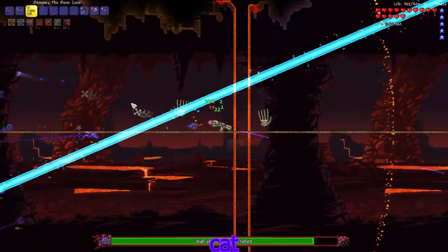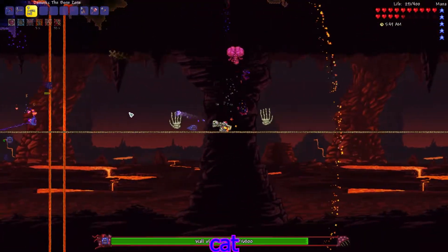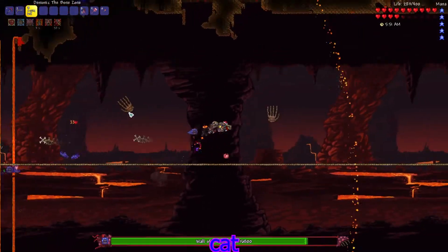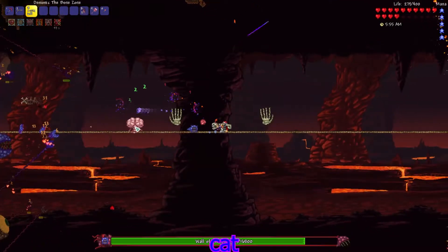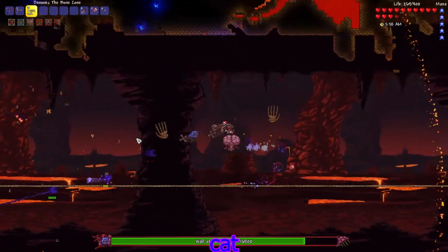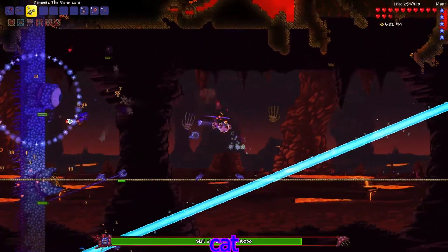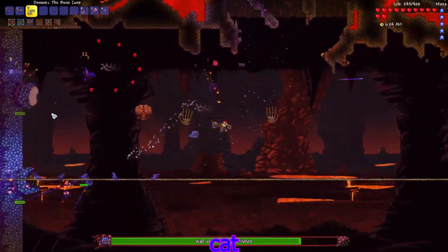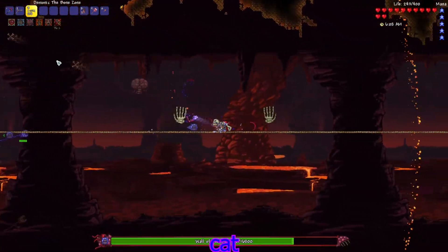I probably should have made a second layer so I can drop down for these lasers because they are a little hard to dodge. I'm doing pretty good so far though. This is my first time fighting Eternity Mode Wall of Flesh. Let's get that eye up there. I kind of want to stay close so I can see the attacks, but at the same time I want to keep my distance just in case it does anything cheap.